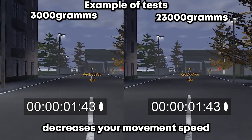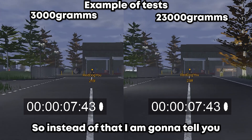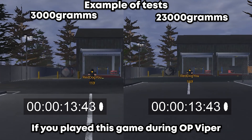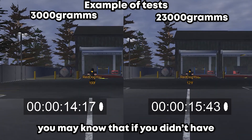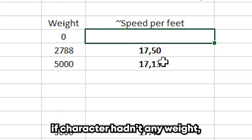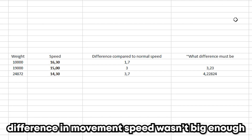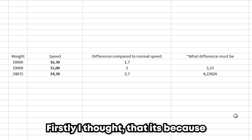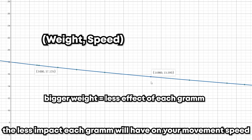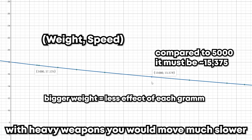Let's find out how much weight decreases your movement speed. I'll tell you how I made these calculations and what problems I encountered. First of all, there is no baseline "normal" speed. If you played during Operation Viper, you may know that having no weapon gave you maximum speed. After tests, I concluded that a character with no weight would move at 18 feet per second. I also noticed that with bigger weight, the difference in movement speed wasn't as large as expected — because there is some regression. In short, the more weight you have, the less impact each additional gram has on your movement speed. Without this regression, you would move much slower with heavy weapons than you actually do.